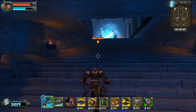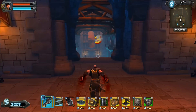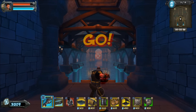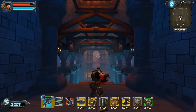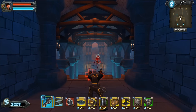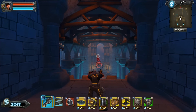Now wave 3 is going to be just flyers, so no big deal. This is the casual wave where you grab a snack, have a drink, smoke a cigarette — whatever you do — because you can basically just stand right here and kill the 10 or 12 flyers that run through. Not very many of them. Very easy wave. The easiest wave.